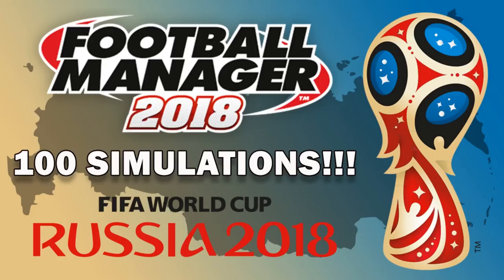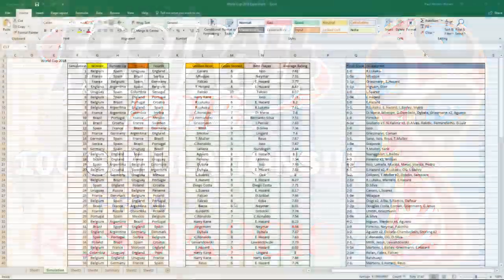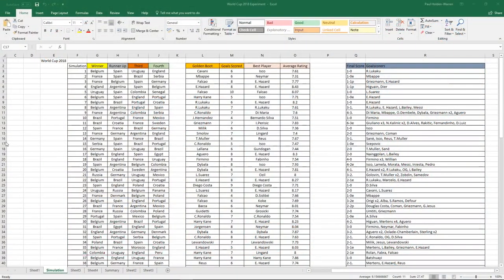Welcome to this Football Manager 2018 experiment where I'm going to take a closer look at a save from my 100 simulations Football Manager 2018 World Cup experiment. Today we're going to have a look at the 15th simulation, which was a surprise win for Serbia. This is one of the popular choices from you guys in the comments section — you wanted to have a look at this one. I know there's a lot of Serbians following my channel, so I thought I'd have a look. They managed to beat Spain in the final.